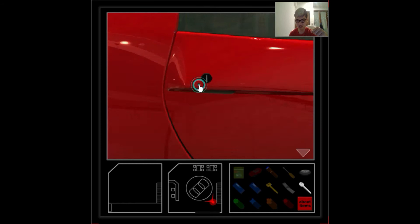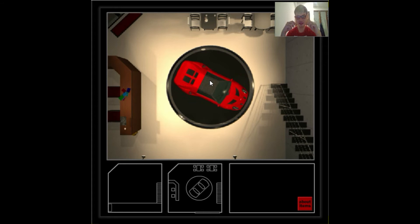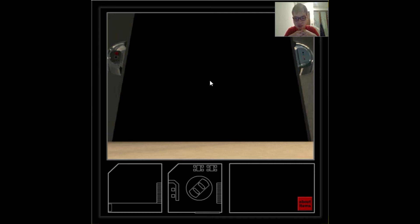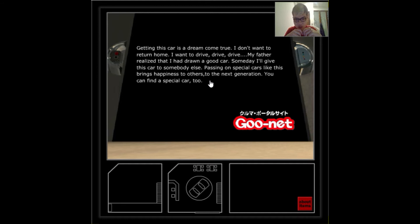Let's get into this car. It was opening. Yeah, this car is a dream come true. I don't want to return home — I want to drive, drive, drive. My father realized that I had drawn a good car. Someday I'll give this car to somebody else. Passing on special cars like this brings happiness to the next generation. You can find a special car too.